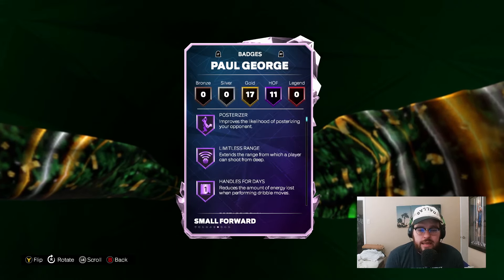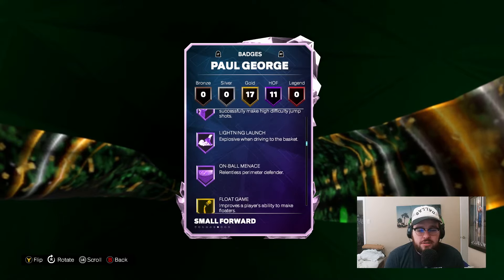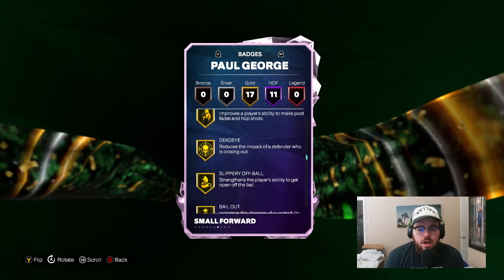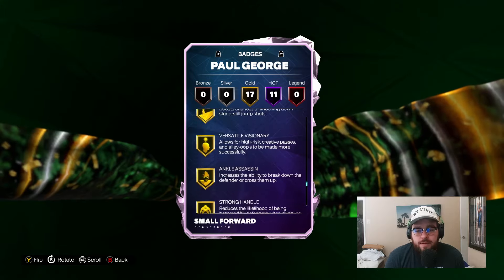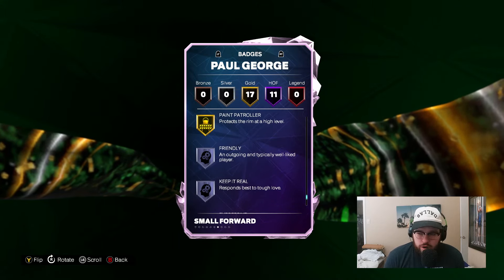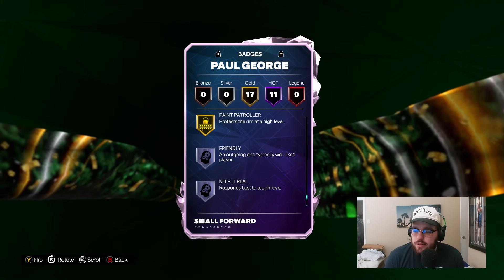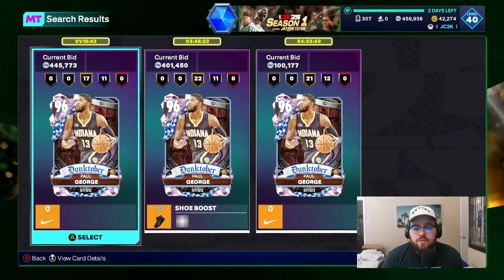He's got HOF posterizer, limitless range, handles for days, post lockdown, challenger, off-ball pest, glove interceptor, shifty shooter, lightning launch, non-ball menace. Gold badges like dead eye, slippery bailout, break starter, pick dodger, set shot specialist, high flying, and iron paint patroller. He's just arguably the most complete card in the game — stat-wise, badge-wise, elite release, solid movement. Best shooting guard in the game for sure.